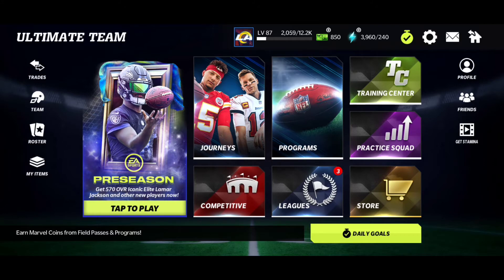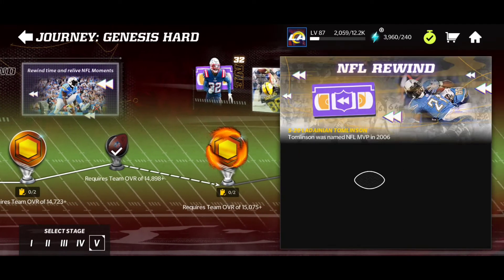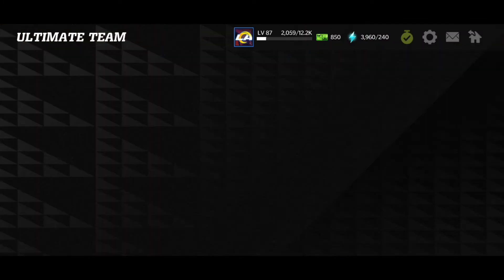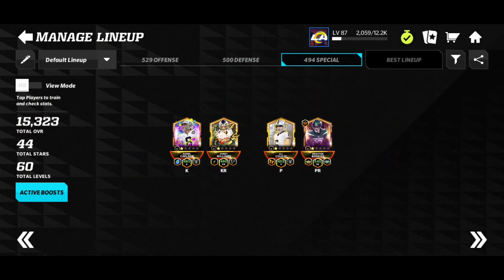So we basically went up about 300 plus overall, as I said. The level up increased the special just a little bit, which is okay. Now I'm gonna show you guys where I'm gonna get that extra 300 plus iconic coins, because I'm a little behind in journey and haven't really been grinding as much as I should. Look — 300 iconic coins. I can finally get this because I'm above a 15,075 overall team, which is great. 50 stamina — I'll play this on my own time.